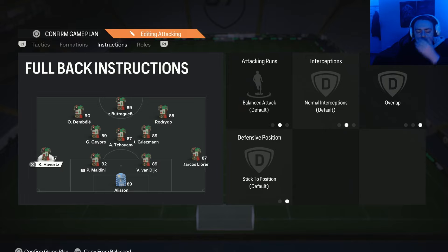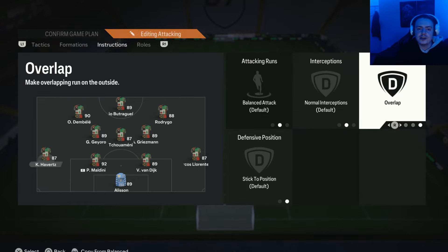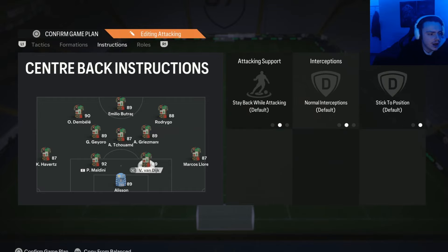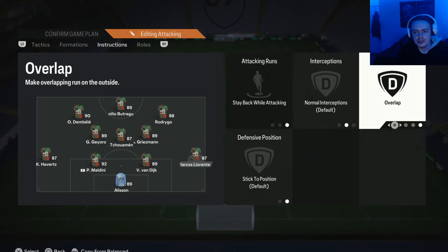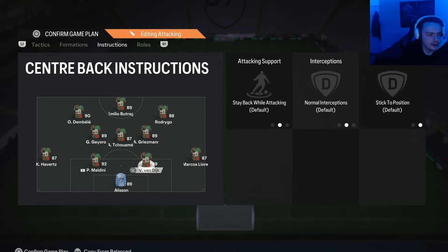For the fullbacks, whichever one is your most attacking-minded — doesn't matter if it's the left back or right back — pop them on Balance Attack and Overlap. This adds extra width, stretches out the opponent's defence, and gives your narrow players more space to get through. It also gives you a different angle of attack. For the other fullback, the more defensive one, pop them on Stay Back and Overlap, so you always have at least three defenders back at a time, but when you send them forward they'll make overlapping runs to add that extra width.